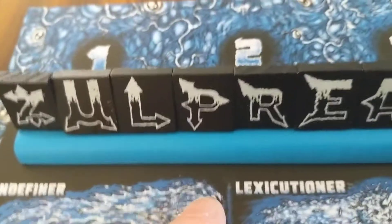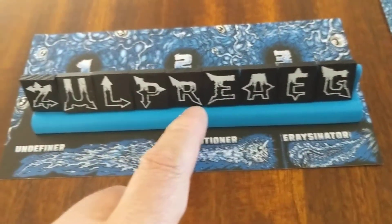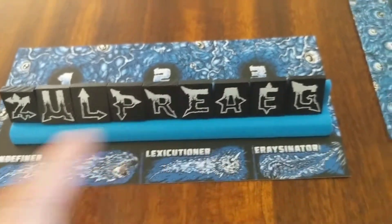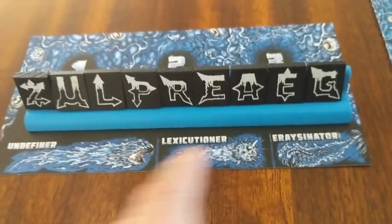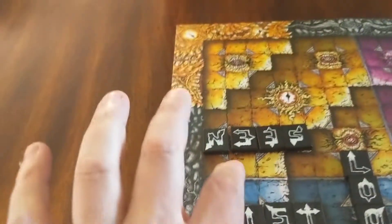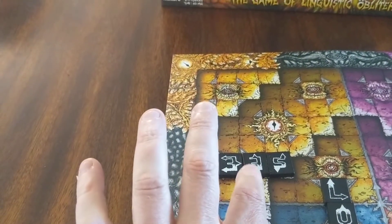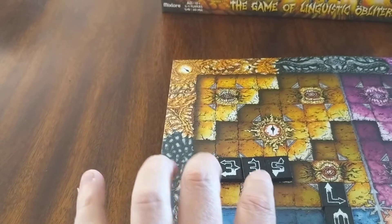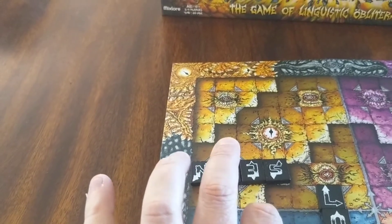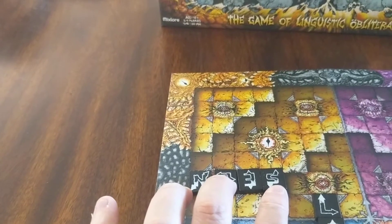If you've used a total of seven letters and don't want to use Undefiner, you can use the Lexicutioner, which is like a bomb. It stops in the space before where the tile would be, then takes out the tile behind, above, to the left, and to the right — a bomb effect.